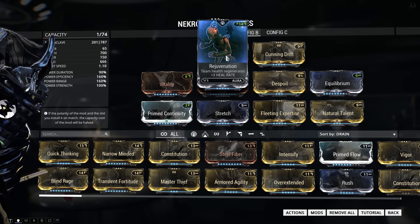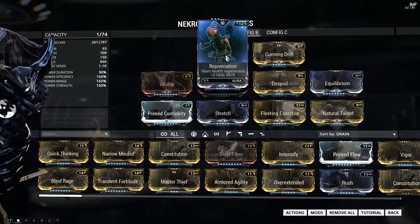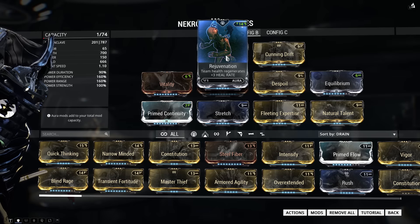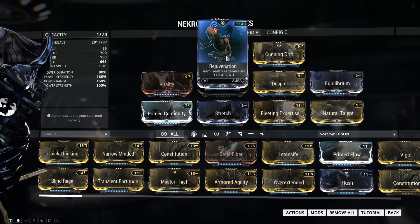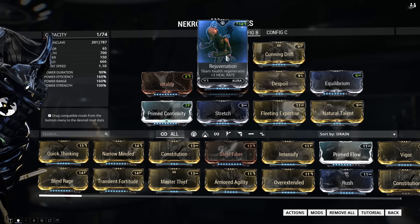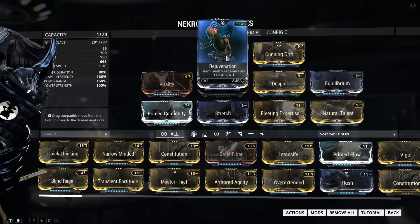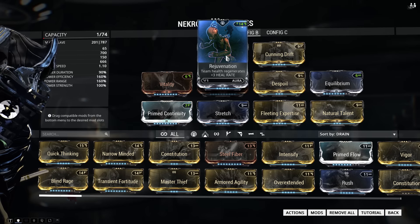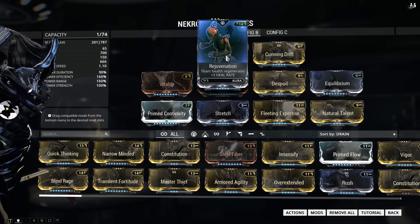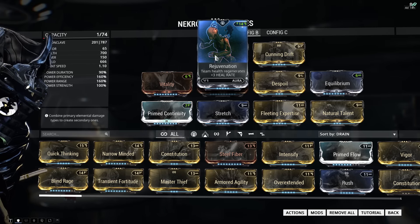This is up to you — I really like rejuvenation so I added a D, but you can add a dash and run with something like corrosive projection. The aura I'm using is rejuvenation because I think it fits this build perfectly. We are using despoil so it does cost health, and rejuvenation helps with that. It also counters slash and toxin procs, which is really good, and it just works with Necros's toolkit. If you find yourself low on health and surrounded by enemies, all you have to do is cast terrify and run around for a bit while rejuvenation heals you back up.